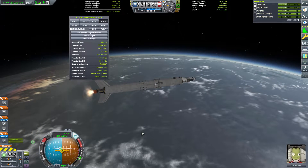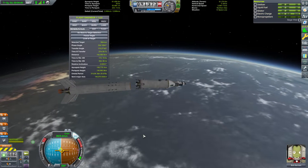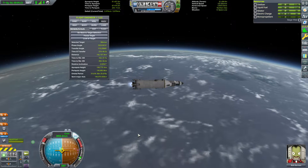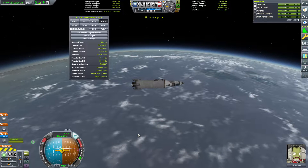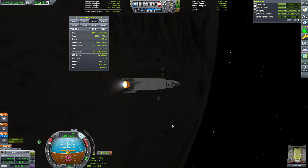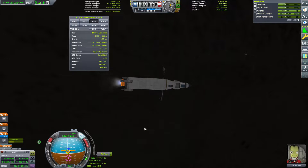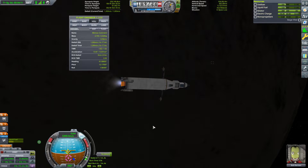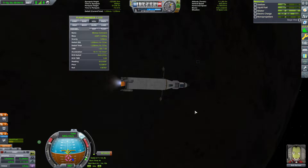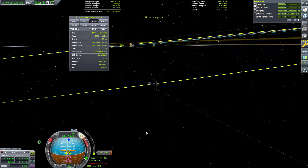Just to avoid space junk, I detach this stage just as periapsis is still within the atmosphere. This lander has enough Delta V to get out to Minmus, land on Minmus, and come back to Kerbin. The problem is I got a little distracted by whatever that object was on the surface, and you can see my Delta V requirement go down and then start coming back up. I end up wasting an extra 100 meters per second before I realize — oops.